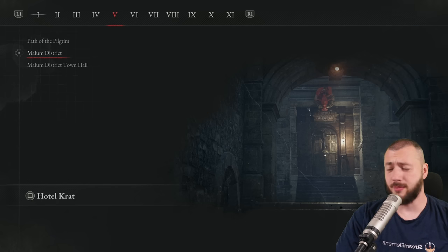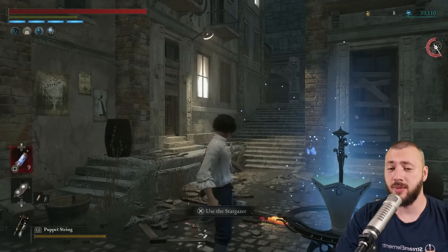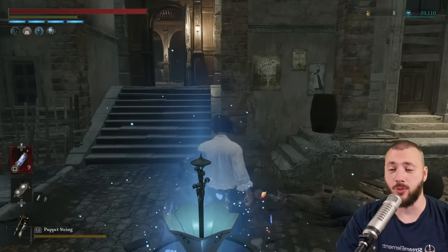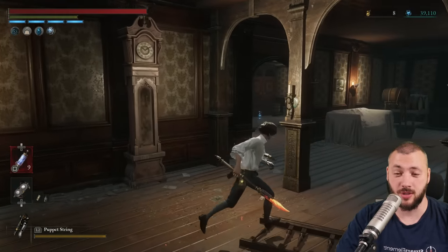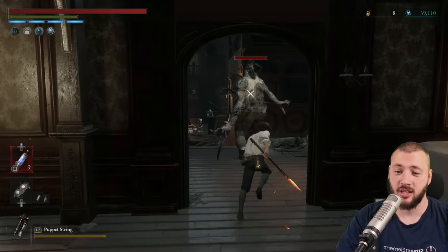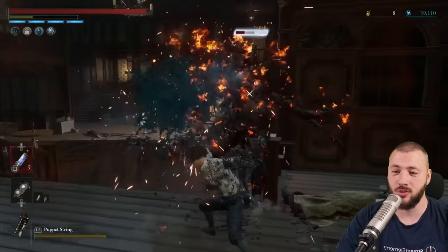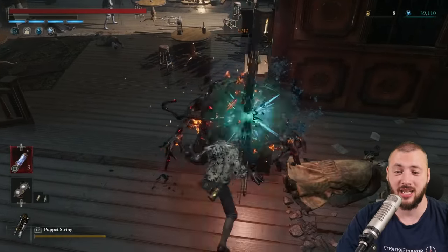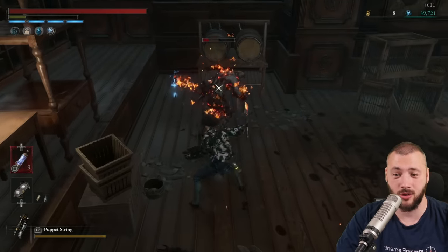The first farm begins at the Malum District Stargazer, just after beating Bishop Andreas. You'll need to make your way around the area to unlock the shortcut. Then run in — having the Puppet Strain helps. Keep to the right side of the monster because it just hits straight past you. Heavy attacks to stagger it, then keep heavy attacking to bring it down. 611 Ergo.